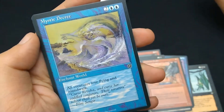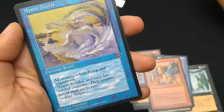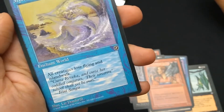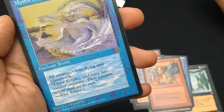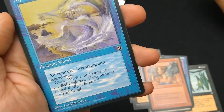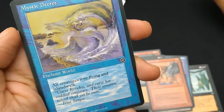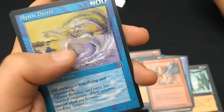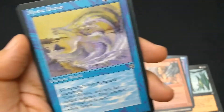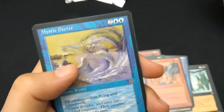Mystic Decree — two blue blue. Enchant World. All creatures lose flying and Island Walk. Art by Liz Danforth. So this is an Enchant World that affects all flying creatures — this could really hurt your opponent's flying creatures, and if they've got Island Walk. And for being an Enchant World, this is the rare card.